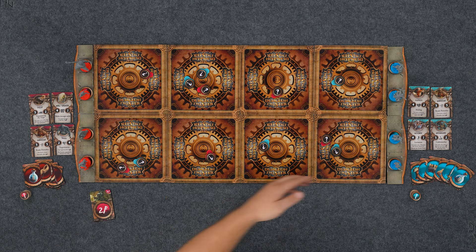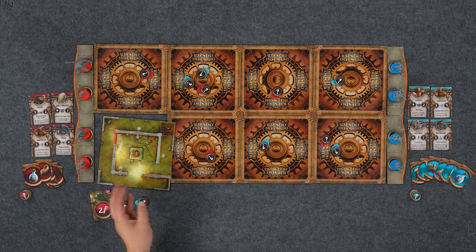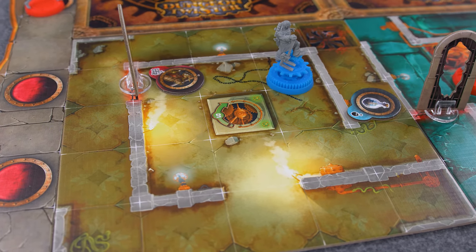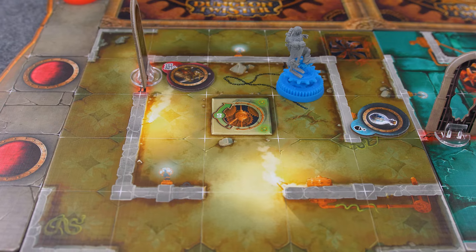At the start of the game, the dungeon is a mystery, so for an action point, you can reveal a room so long as one of your characters is adjacent to it. This room will show hallways and walls and possibly traps. There are also objects that players place onto the room tile at the start of the game, and these are now revealed and placed in that room, with each player placing their opponent's pieces.